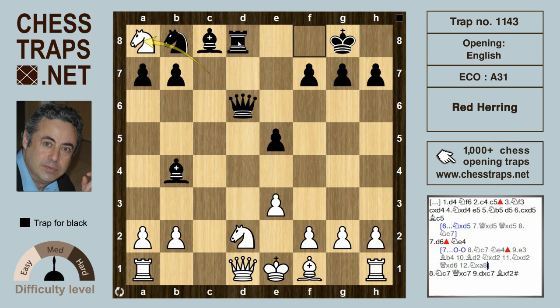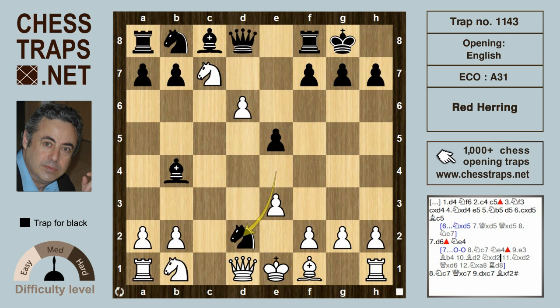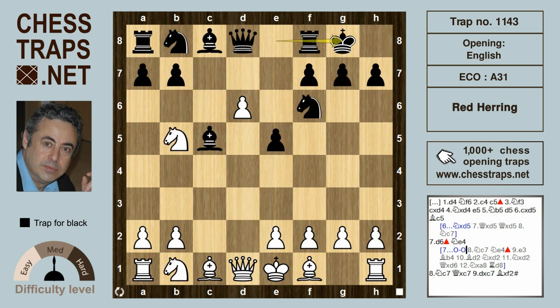And rook d8 is fantastic for black. But after the move d6 by white, a more direct approach by black, although slightly inferior, is knight e4.